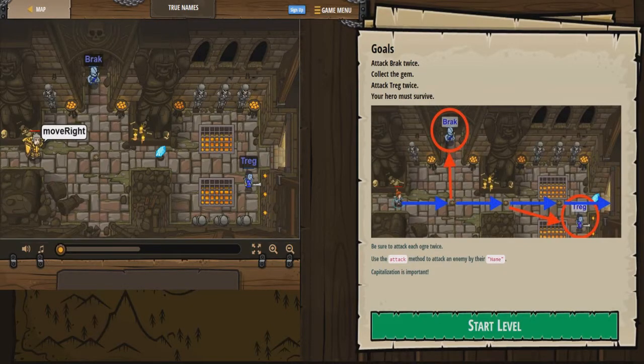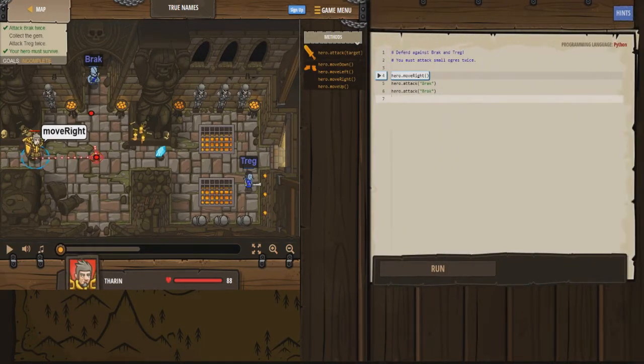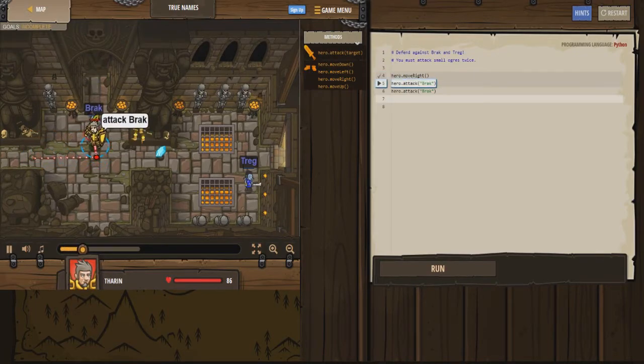Attack Brack twice, collect the gems, attack Trig twice, your hero must survive. Brack is up there, Trig is over there. Use the attack method to attack an enemy by their name. Capitalization is important. I wonder if we just type in the attack thing if it would move up and attack. Hero attack and then Brack. Wait, it already says hero attack Brack. Let me just see what they already have started.